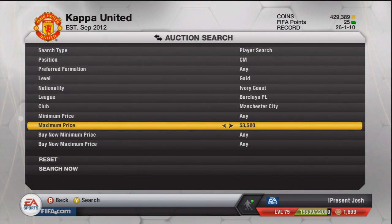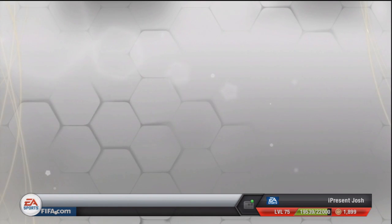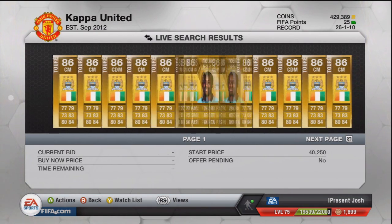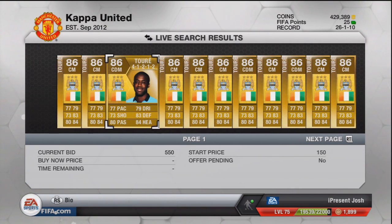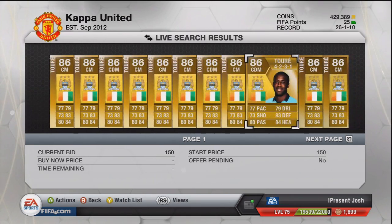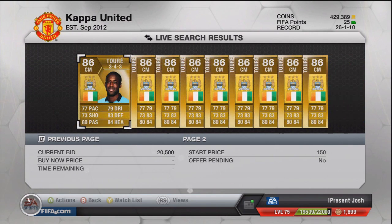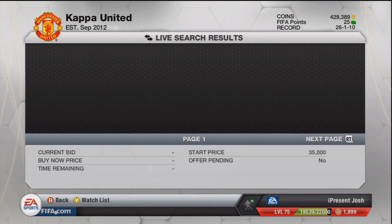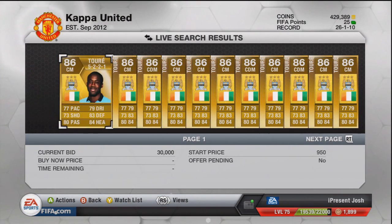There should probably be a couple of pages of 45k ones because it's not exactly very cheap, but you can still make a couple of k profit — like 5 to 10k profit. And as you can see, pages upon pages have come up — people putting them for 150, people putting them for just under 10k. People that really don't know the prices, but people that are trading aren't going to let these players go for less than 40k. So that was just a way of filtering out some really good buys.